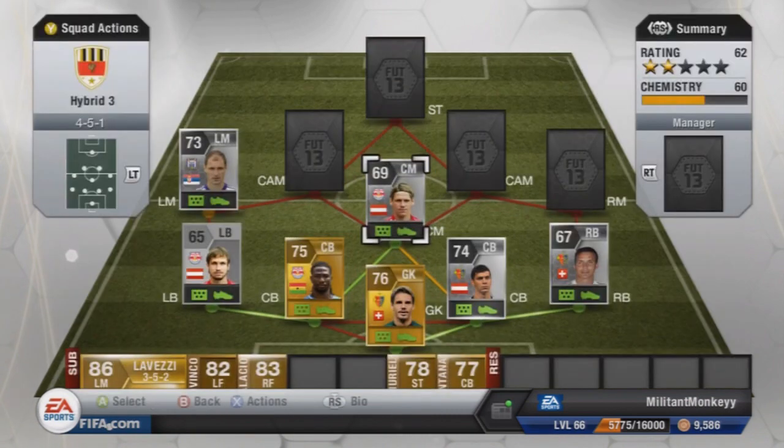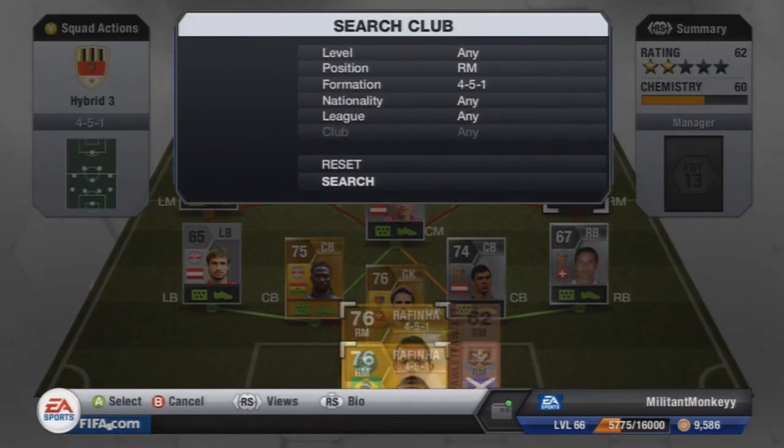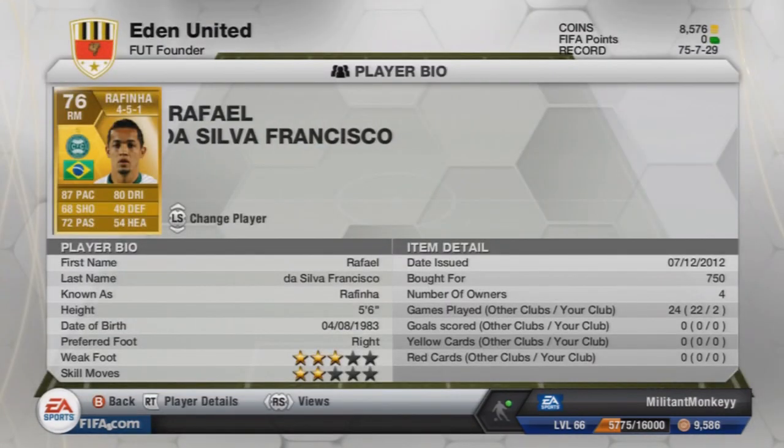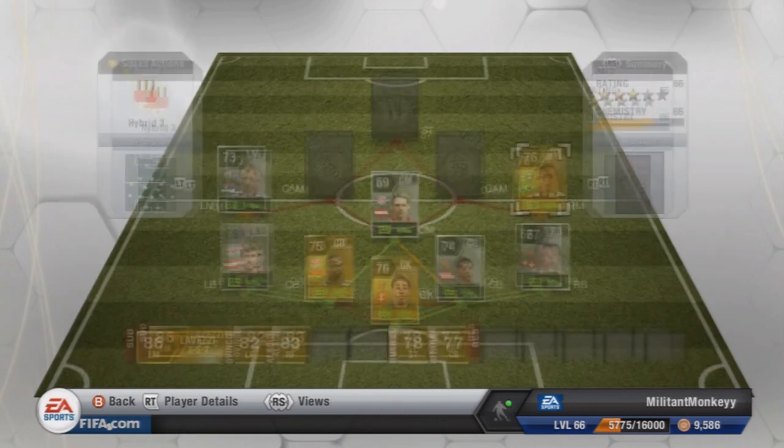At right-mid we have Rafinha from Cotiba — he cost me just 750 coins. He's really common in packs and he's not all too great, to be honest. The stats on his card say he's got 87 pace and 80 dribbling, but that really is all he has going for him. He's probably a little bit wasted at right-mid, but he doesn't really do much anyway.